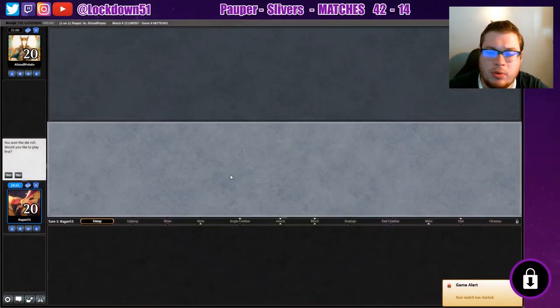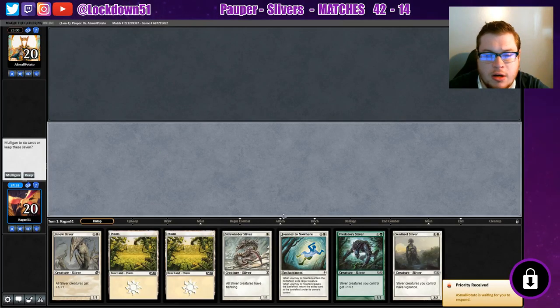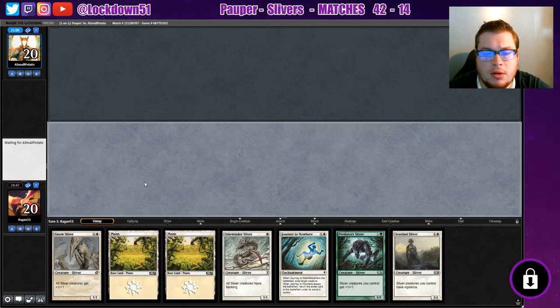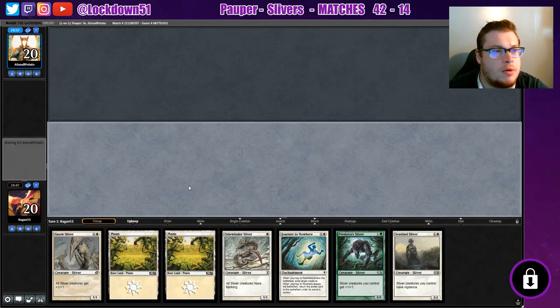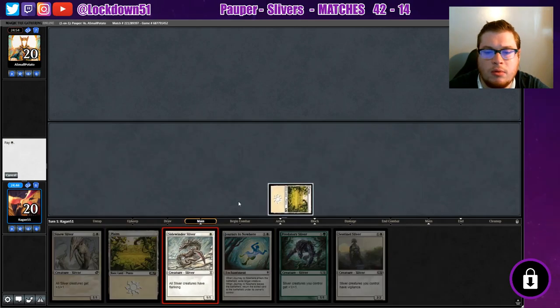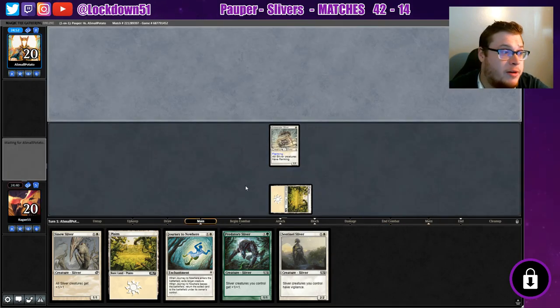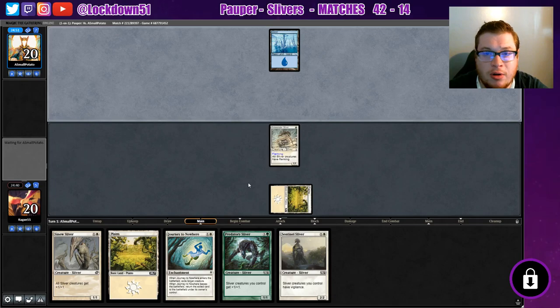Welcome back everybody, it's time to lock down some Pauper slivers. Let's check out our hand — it's keepable, not bad by any means. Let's see what we can get done with it. We're going up against a player named 'Small Potato' — pretty funny name.